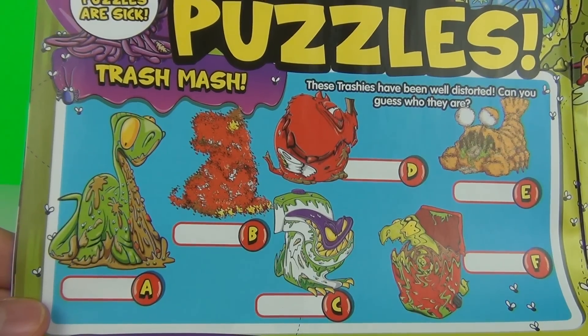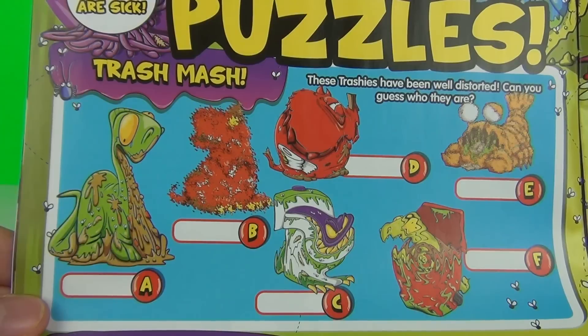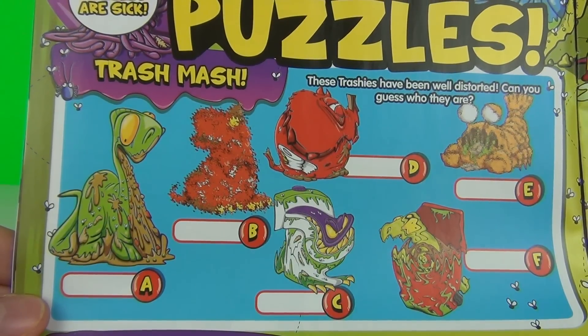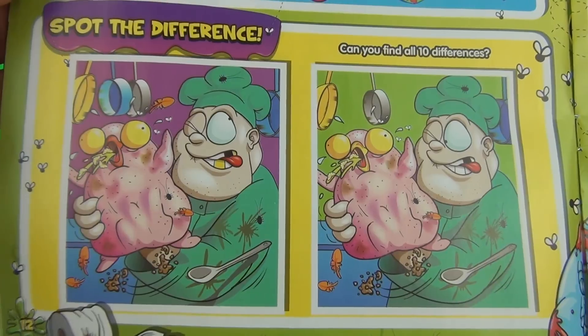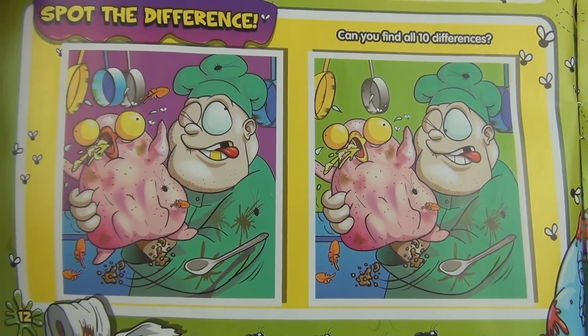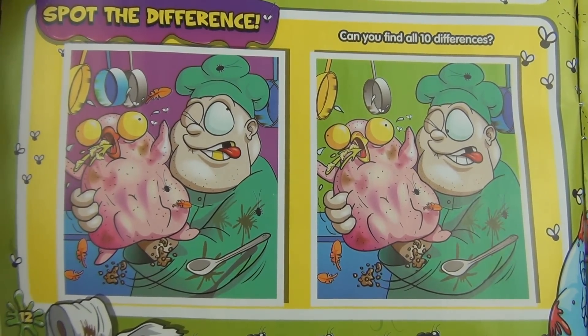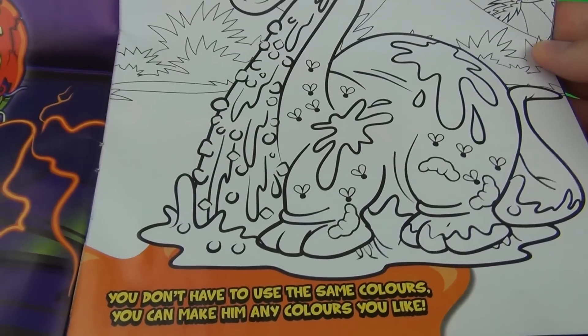Trash Mash — these trashes have all been distorted, can you guess which each of them are? Spot the difference — can you find all 10 differences? Pause this video to take your time and find them all. There is also an area to color in a Pucasaur.